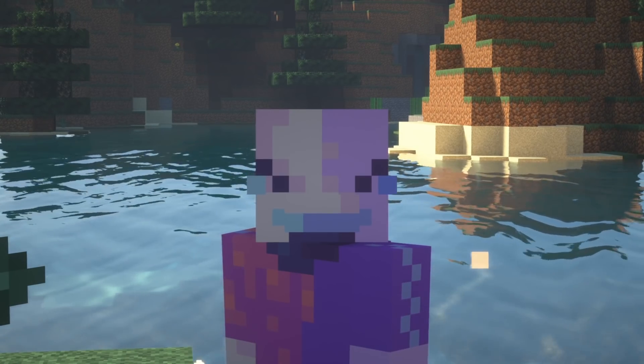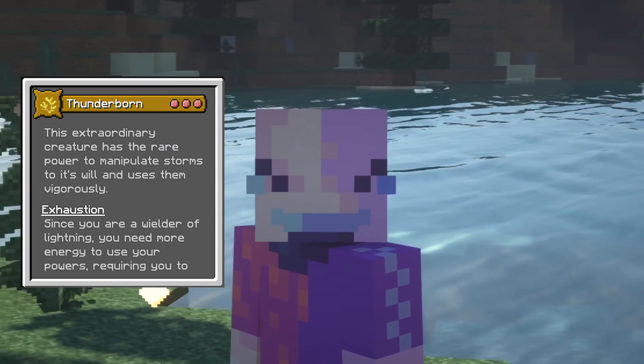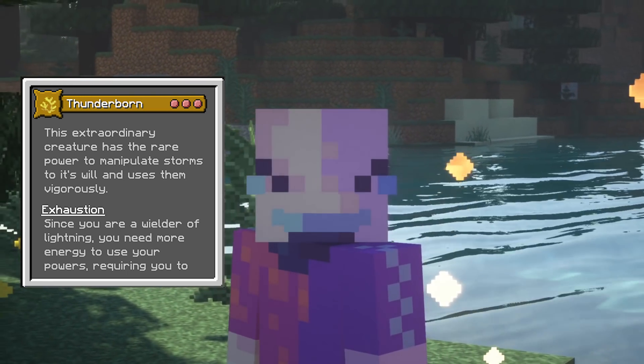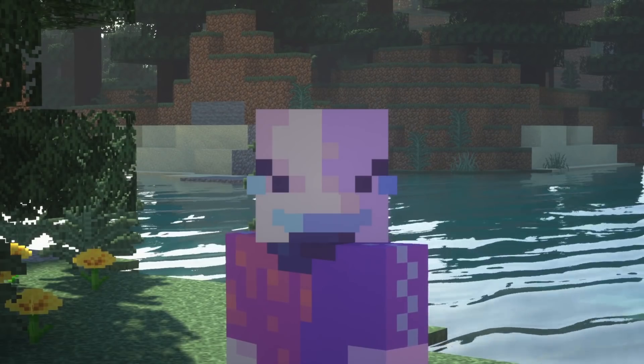You will need to make sure you have the Pinnaku mod as well as the extra Origins mod in order to allow you to have the size-changing section of the mod itself. In the description of the Origin itself, the Thunderborn is a 3D impact Origins, meaning it has the maximum amount of impact upon the game. This extraordinary creature has rare power to manipulate storms to its will and uses them vigorously. And now let's get into the actual abilities.